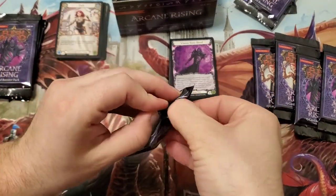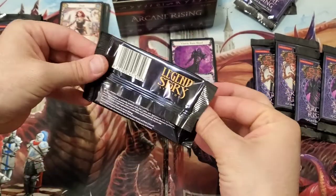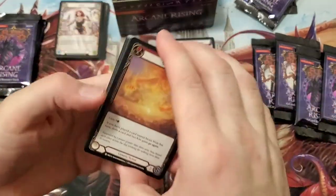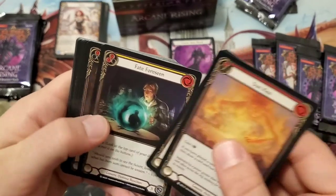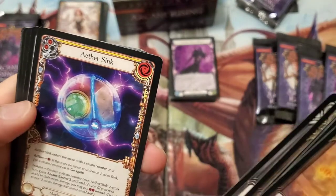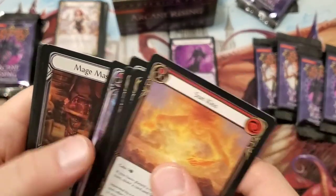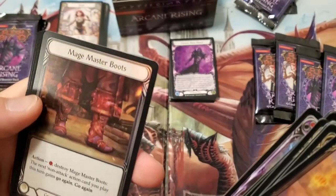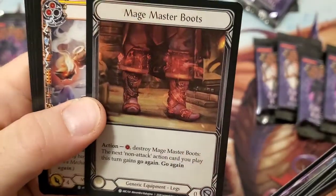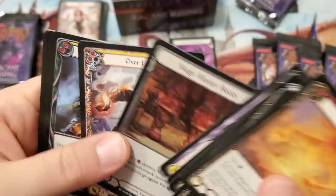This is our first game — we're going to play after we make these decks. Crucible of Aetherweave, more Sun Kisses, Bracers of Belief, Aether Sink for our rare, Spellblade Assault for our second rare, and Mage Master Boots for our foil. Not too bad — always good to see foil equipment.